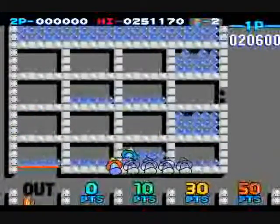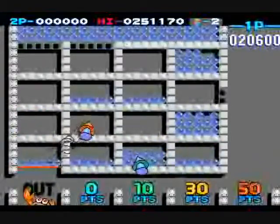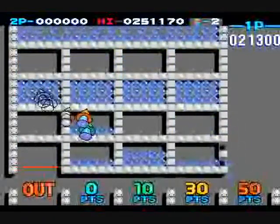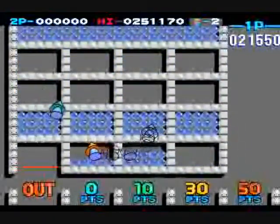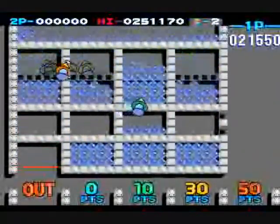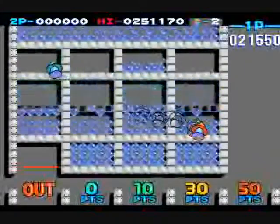The only way to get rid of the stopper is to have it fall through a floor down into one of the point shoots. But if you do that, you get a 5,000 point bonus, which is nice.